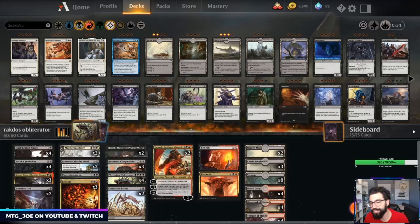Welcome back, MTG Joe here. We're going to be continuing with some more historic content. For those of you who are unfamiliar, the historic format is the eternal format on Arena — basically all the cards on Arena plus certain anthologies. Every couple months they release a subset of cards from Magic's history that feed into this format, so it's a nice mix of standard, past standard, pioneer-esque, and some cool cards from the past.